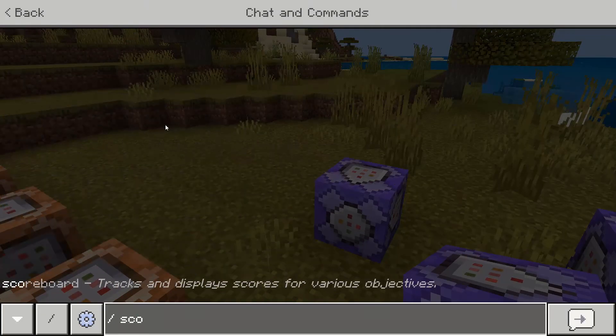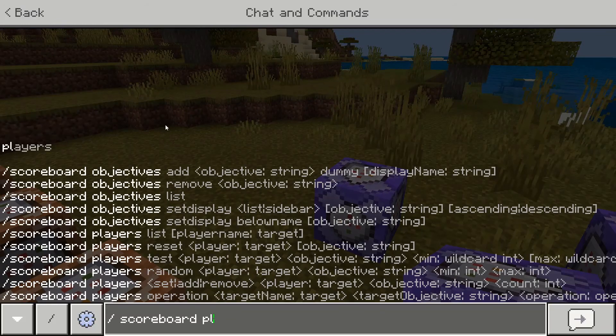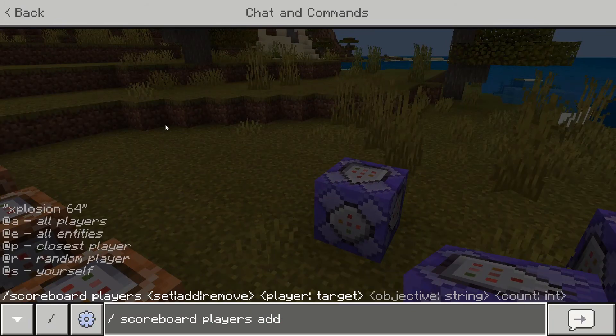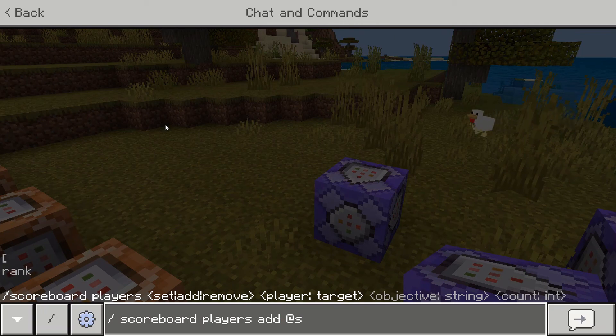Then I need to add myself to the scoreboard. This is so that when the random number generator picks a number, it will assign it to me, and the command blocks that are attached to the debuff ones will detect what score I have, and thus what random number has been chosen.